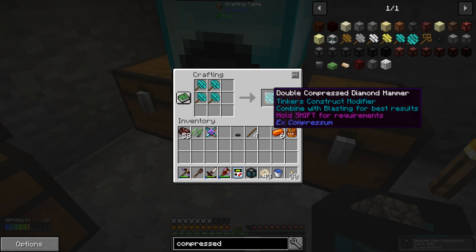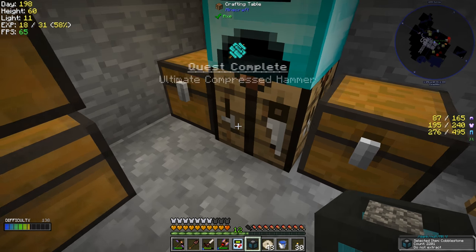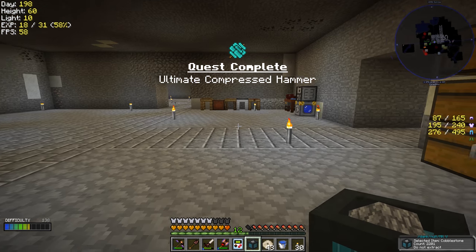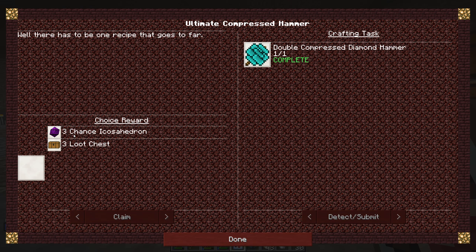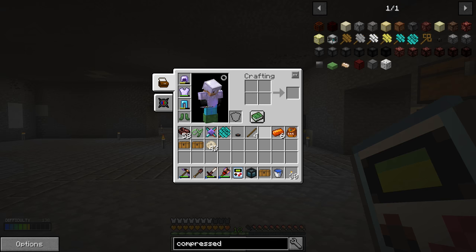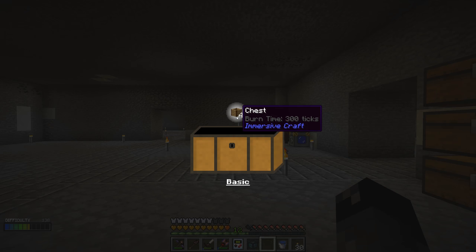This says it's a Tinker's Construct modifier combined with blasting for best results. There it is — Ultimate Compressed Hammer quest complete. Let's go claim this one. That's going to give us either three chance icosahedrons or three loot chests. Of course we're doing the loot chests. So we get four chests.